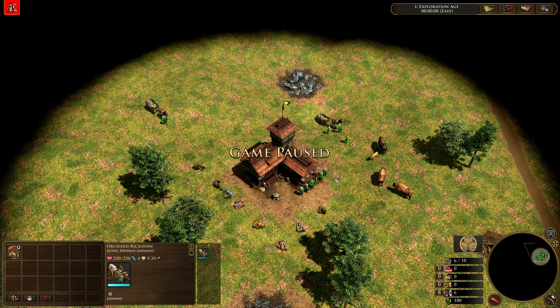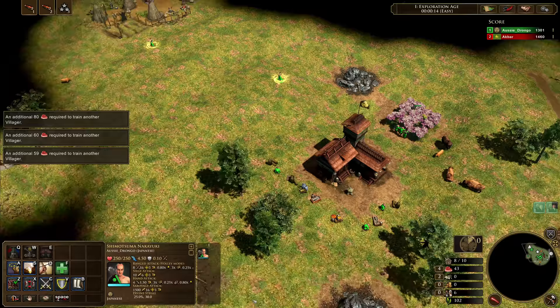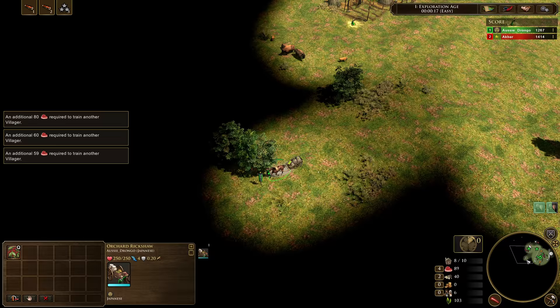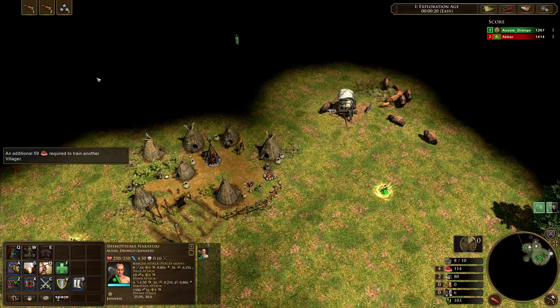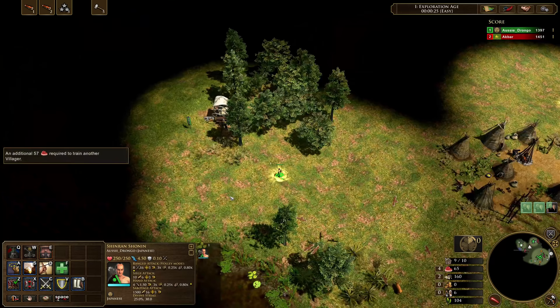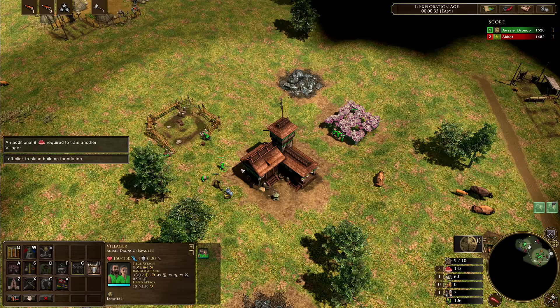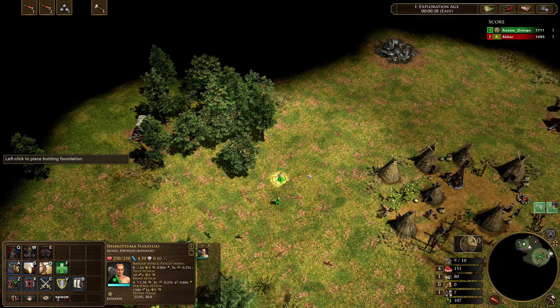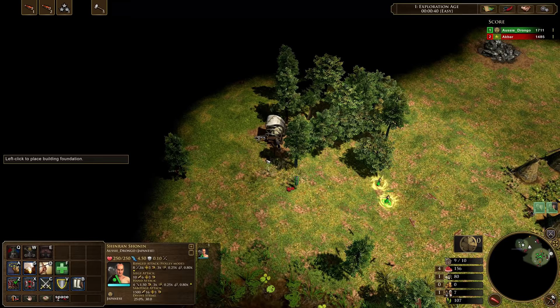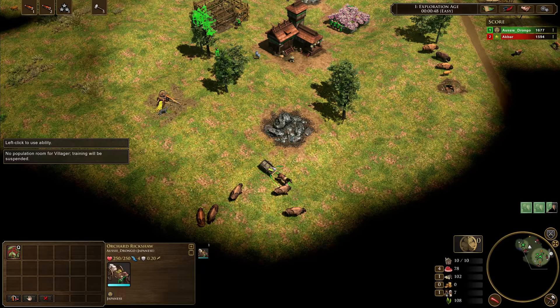All right, villagers over. Explorer one, Explorer two — you get dropped down, you're going to get tasked out. Now I'm going to queue up my villager. Sending through my villagers and moving some villagers over onto wood because we need to get our consulate down quick. Sending out our explorers in roughly the same direction. We've got 75 coin up here — not too bad of a start. We've also got a 70 coin, so we might come over and grab that. We're going to be dropping down our consulate with two villagers, and this villager is going to be used to gather up our wood.